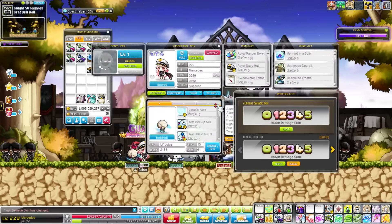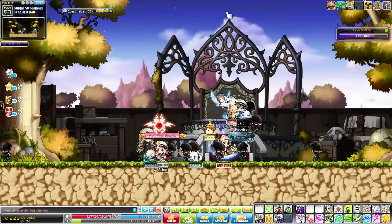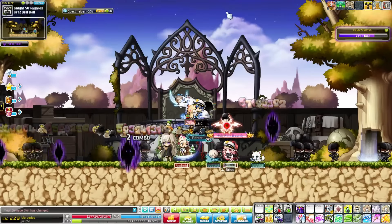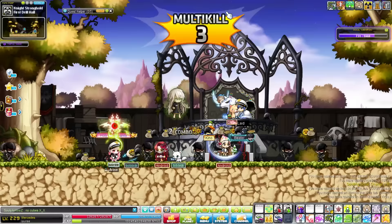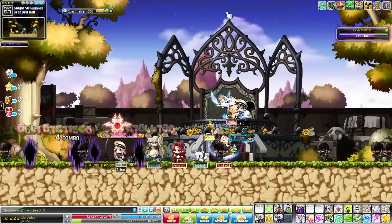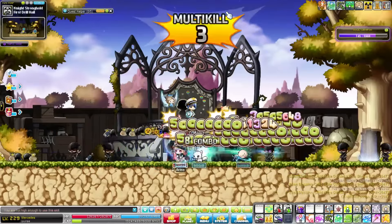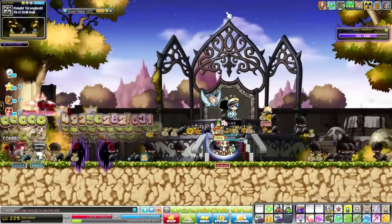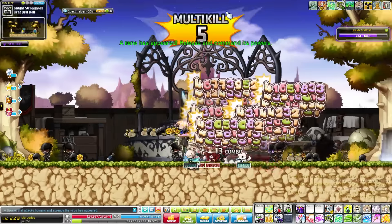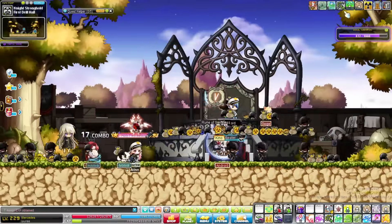I have eighty percent crit right now, that looks pretty good, it's so colorful. Oh it's like super green. Okay let me get a hundred percent crit — super great.